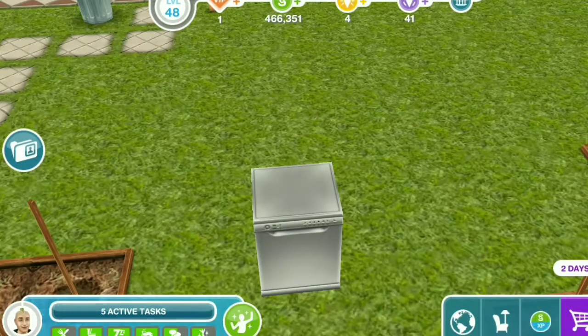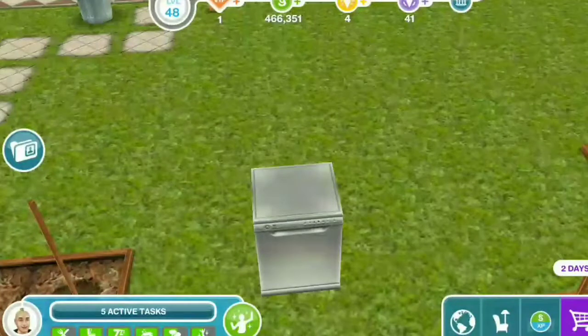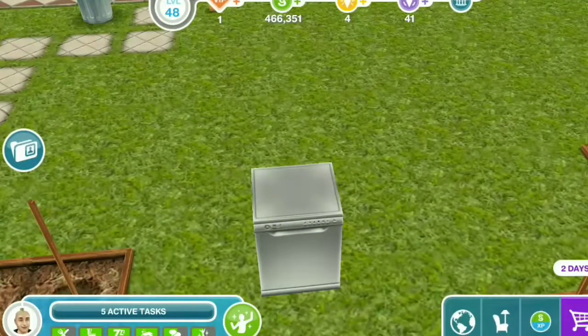Basically, how you get this dishwasher — some of you guys are watching this video in the future — you have to complete a quest. I'm not sure what it was called. They give you seven days, and if you finish it in time, you get a dishwasher. There are two types of dishwashers: stainless steel and brown-black.